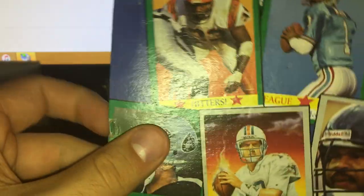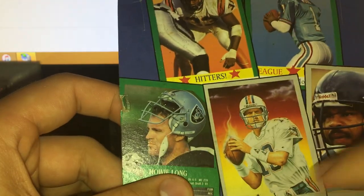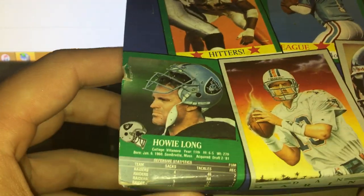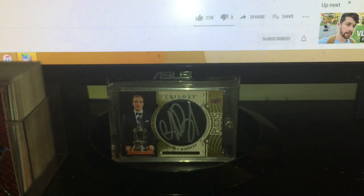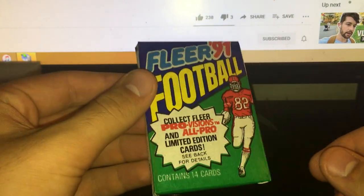This was the cheapest so I picked it up for 15 bucks — 36 packs in the box, 14 cards a pack. I picked it up because of the ProVisions cards basically; they sell pretty well in PSA 10s. So I figured I'd pick one up, see if I get anything to grade, and check out what the packs look like.